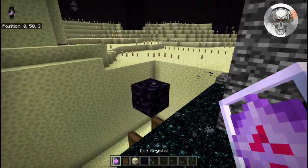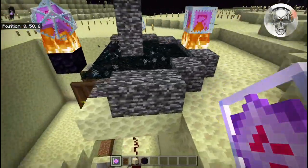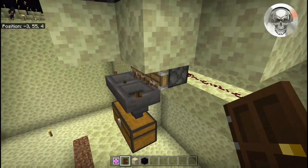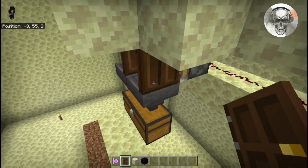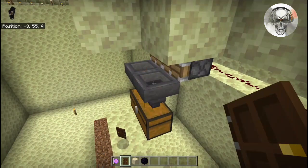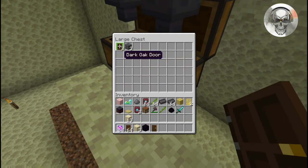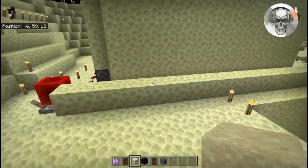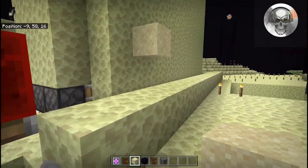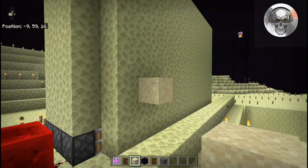Now we're going to get started on getting some bedrock. Come to this obsidian block, place yourself a crystal on top, then place a crystal on the center block of all four sides. It's going to look like the doors disappeared. Flick the lever and back, crouch and place two doors right in there, then break this crystal. Flick this lever one more time, crouch and place more doors on top of the hoppers, and if we take a look inside our chest we did get ourselves three pieces of bedrock and three doors.